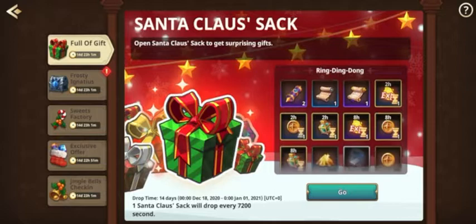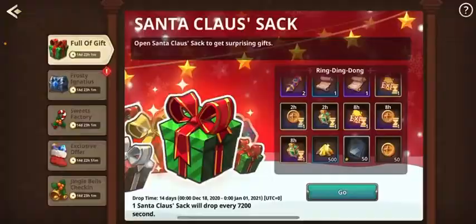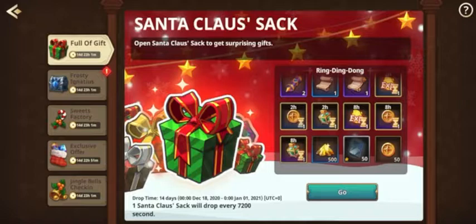First things first, as you can see, the Santa Claus sack — these are everything that you can get out of the little gift boxes that you get from doing Quick Battle. I've already done the Quick Battles so I'm not going to show you what you get, but you do get some scrolls. The magic power is going to be really important to a lot of players. Free-to-play players, you're going to want to use all of your diamonds on the Quick Battle to get maximum rewards.